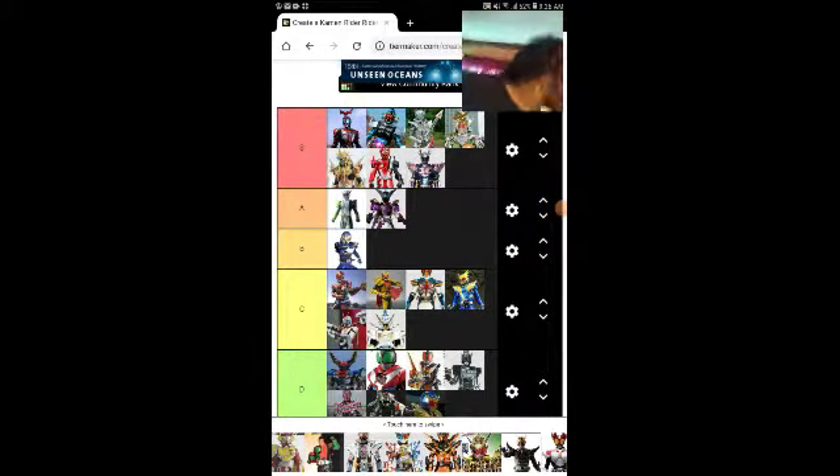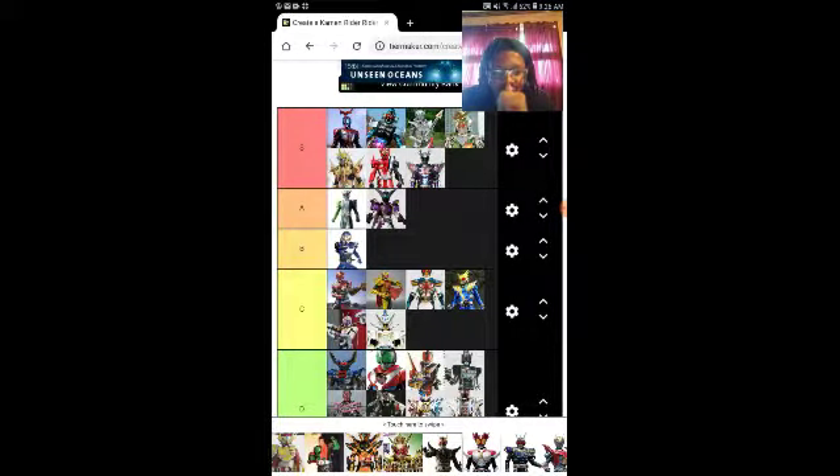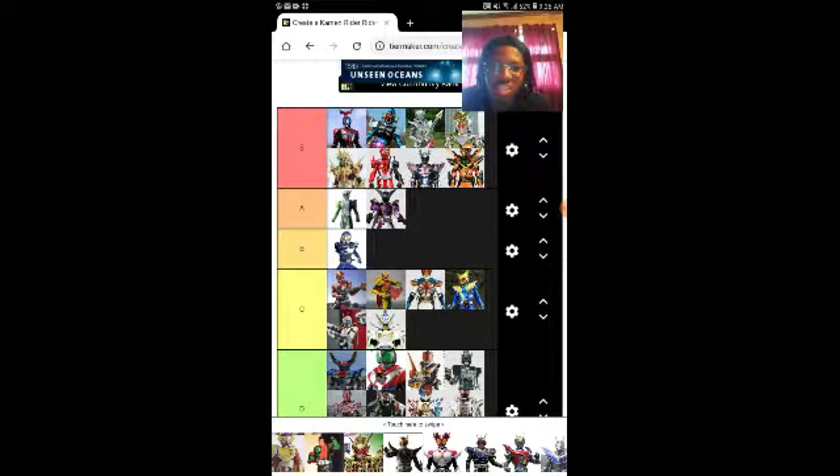We're back — it was raining outside and my dog wouldn't stop barking. Ghost Mugen Damashii — painfully putting it in D. Ghost Genius Form — D. God I hate Genius Form, it just looks so bad. Cross-Z Magma — S. I really like Cross-Z Magma, it is absolutely phenomenal and just so freaking badass.